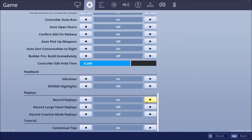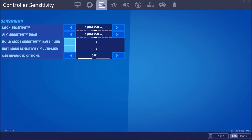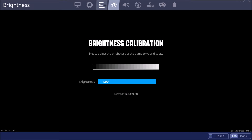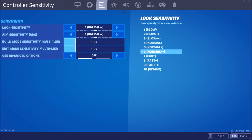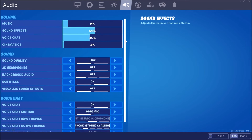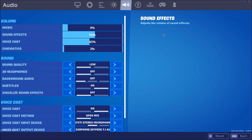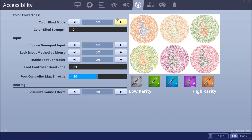Record replays on — you want to put these off, I think you get more FPS if you have it off, but sometimes I want to go back and replay. Contextual tips — I'm going to put this off because I don't need it. Brightness: I want it on max or high. Audio — I'll scroll through this really quickly because it's not that important. You guys can pause the video if you want to see it. I have visualize sound effects off because you can see through the storm like crazy — it's so good.